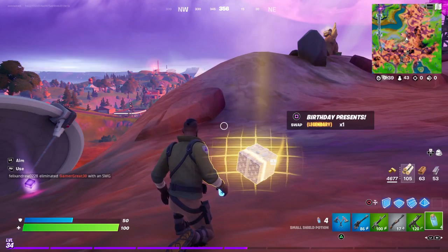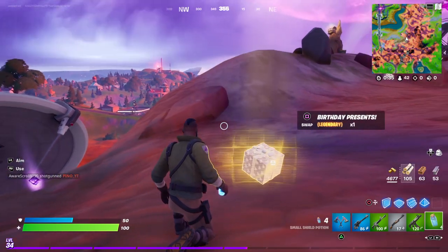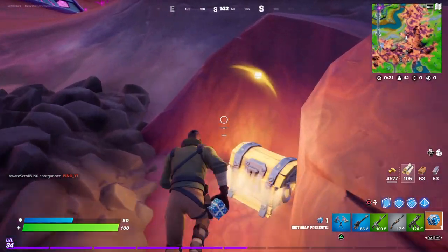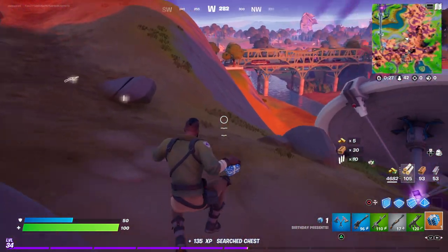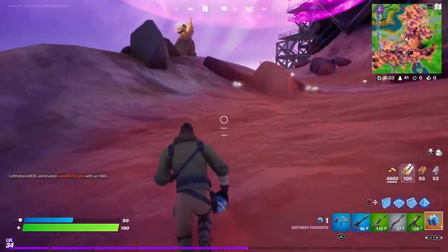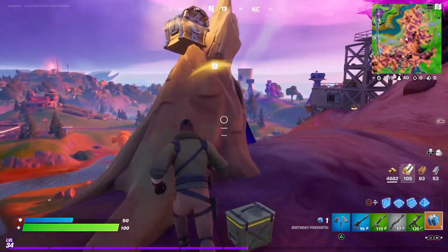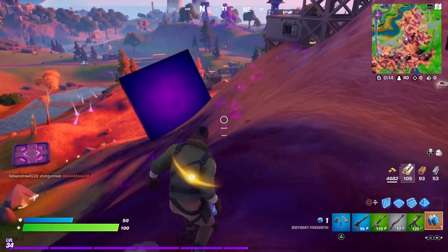Hello and welcome back to Fortnite. Today I'll be showing you how to throw four birthday presents in Fortnite. The hardest part is finding them — they are very hard to find. They are legendary items that can be found in chests or on the floor. This one was found on the floor. A little hint: just go to an area where there's a lot of floor loot, and these crash sites seem to be great for that.